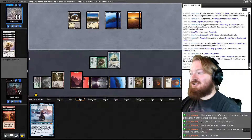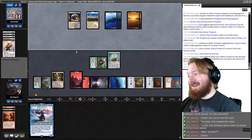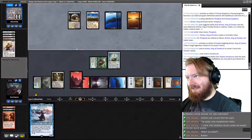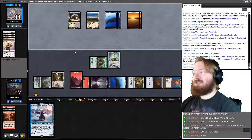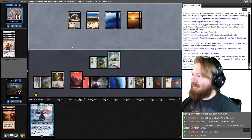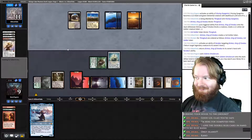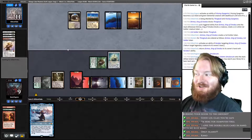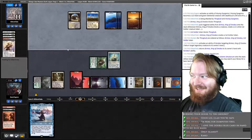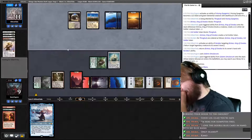We have so much Artifact Ramp — three Moxes in this deck, one blue Signet. Opponent plays Karn Liberated, exiles Thragtusk, which gives us a Beast. That's fine. We untap, draw Scalding Tarn — which cannot fetch blue. Hahahaha oh my god.